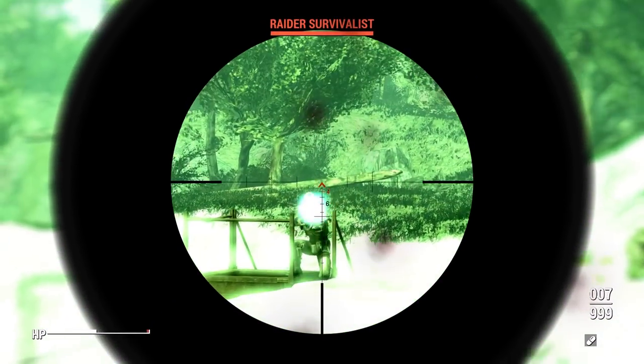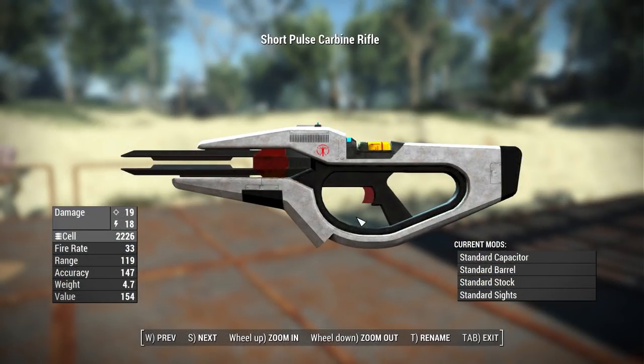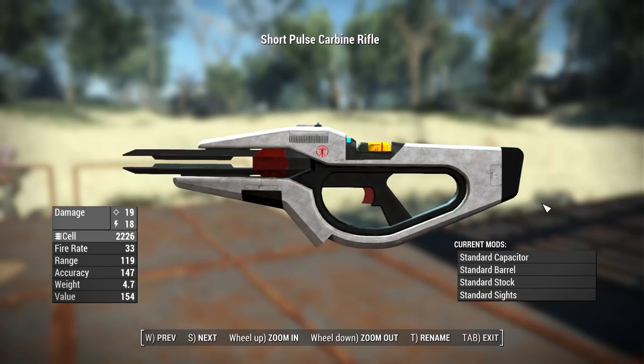Alright, let's go ahead and take this thing in-game and see what you're actually going to get when you first download this mod. Here is the Pulse Carbine in its most basic format — this is as standard as it gets. It has a base damage of 19 with an extra energy damage of 18. It uses fusion cells as its ammo type, has a range of 119, accuracy of 147, a weight of 4.7 pounds, and a value of 154.